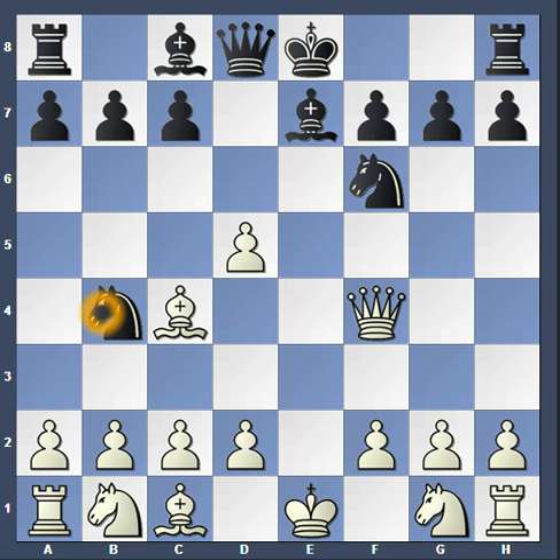Do you see why? The answer is this fork right here. If black can get the knight to c2, it will fork both the rook and the king. The king would have to move out of check, to which the knight would be able to take white's rook for free.